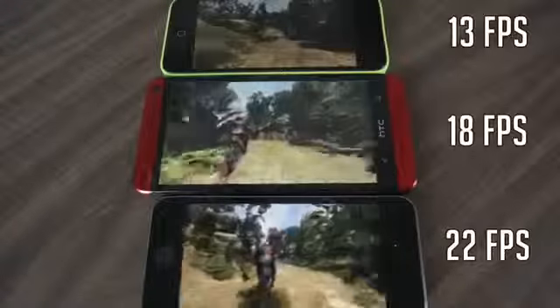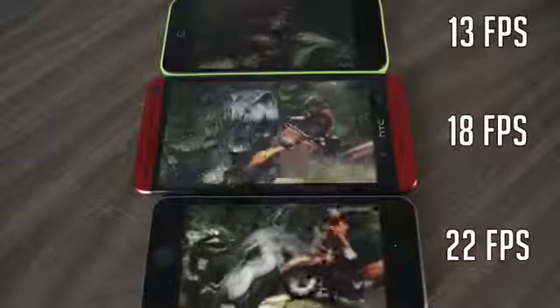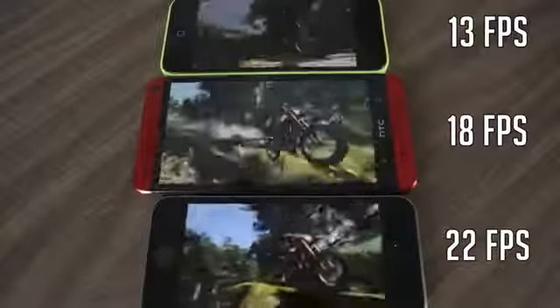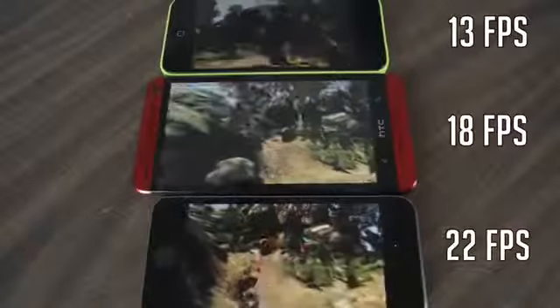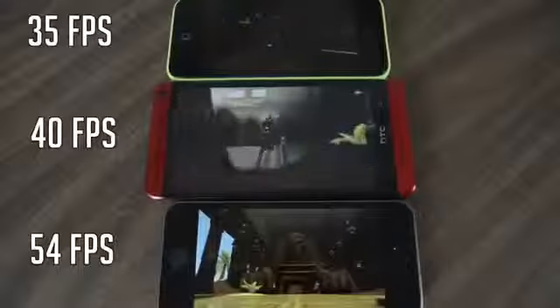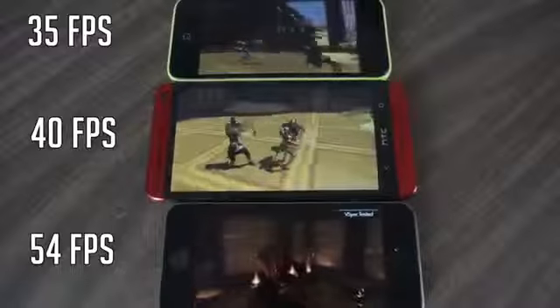Here I am running another benchmark test. This basically tests the graphics performance of all three devices — this is the T-Rex test on GFX Bench. These are the scores, or the FPS, between all three devices. As you can see, the iPhone 5s came in first place again. The HTC One is not far behind, while the iPhone 5c has a pretty low FPS. But the results of this test don't mean you will have very low frames per second when downloading a game from the App Store or the Google Play Store — this is just live rendering.